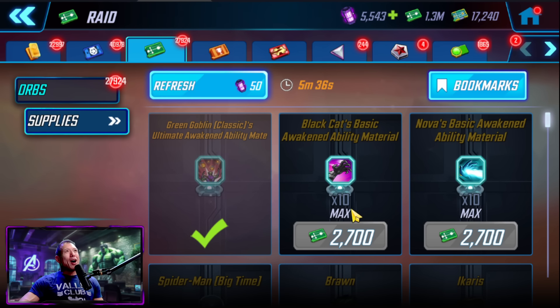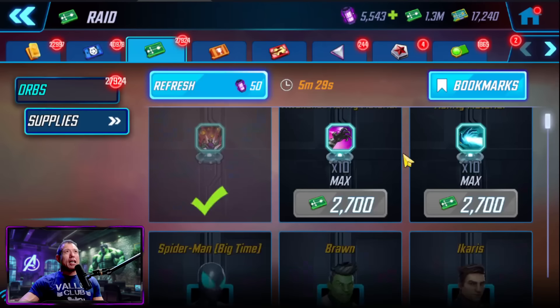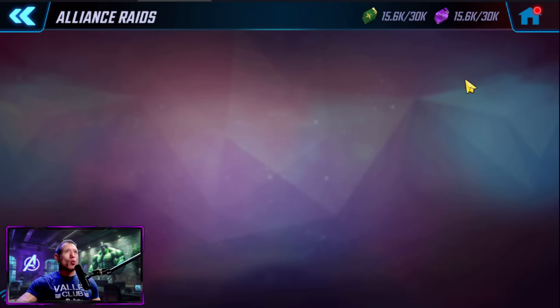We also got some other quality of life changes in the raid store. The awaken abilities that they were selling — now if you have them maxed out, they will be grayed out instead of showing as a blue box. So hopefully now you won't make any errors buying awaken abilities that are already maxed out.